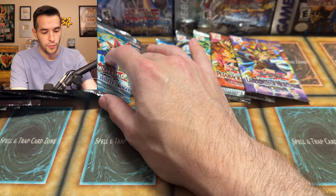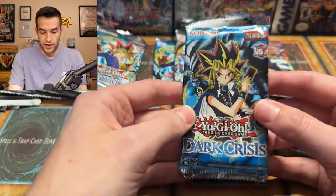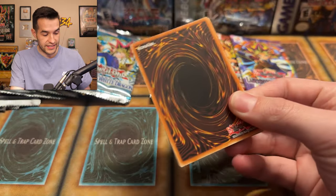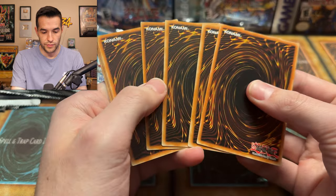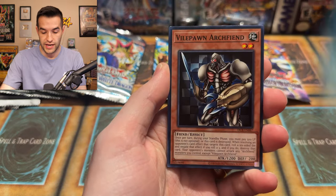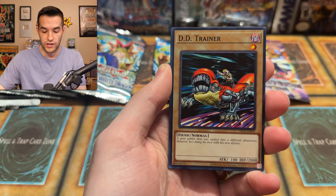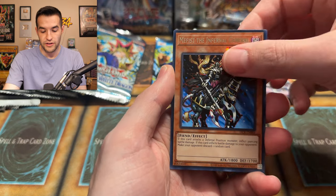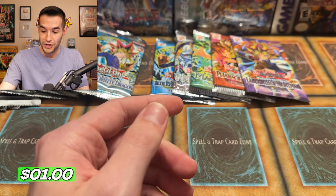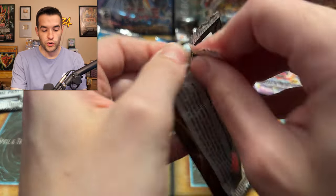Let's open our first pack from the Ruxin Edition — have we opened any of the legendary collections here? We have not. So let's open a Dark Crisis. We hope we got Legacy of Darkness instead of Dark Crisis in the Ruxin Edition, since we did the first six. We have Arsenal Summoner, the DD Trainer, a Dark Master Zork — that's a Ruxin Special pull — and another super we're pulling. We've had already a couple of good pulls. This is a great start.